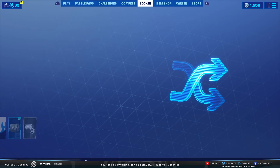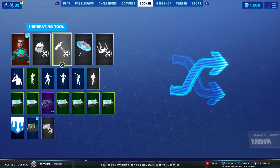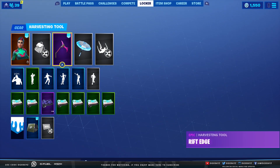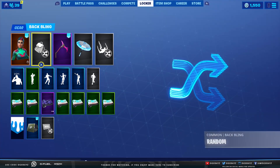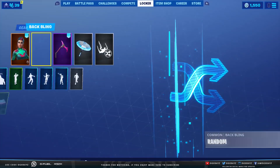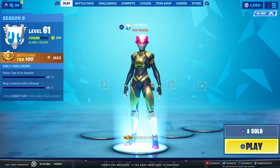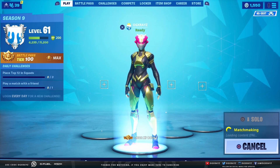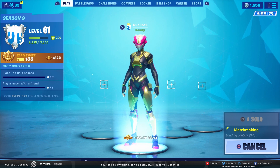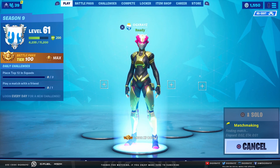Let's jump into a quick game of solo and check out what this skin looks like, fully blinged out with the helmet and everything. For the back bling — I don't think Drift had a back bling, actually. This is what you unlock, guys: when you get all 100 of those Fortbytes, you get the full variant style for Singularity, and you also get that background.